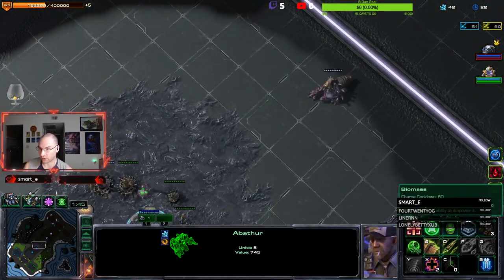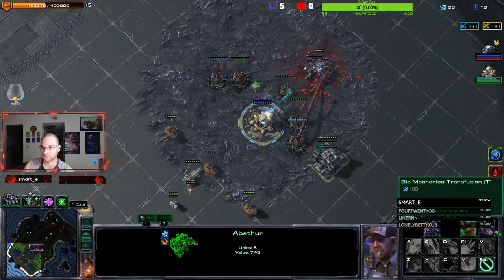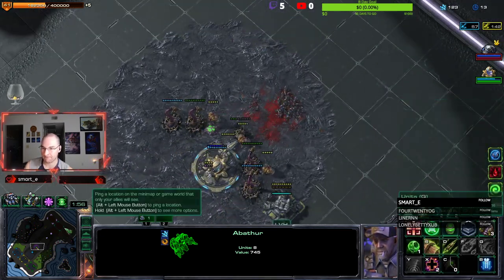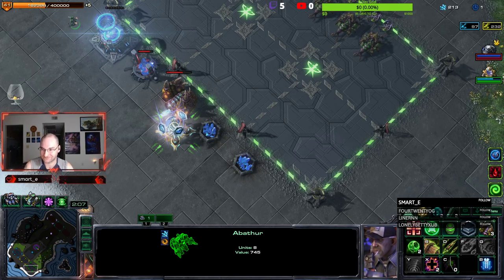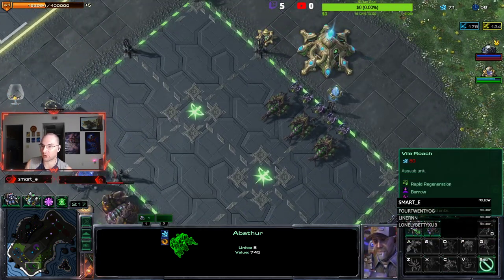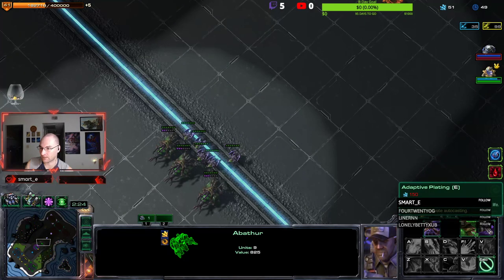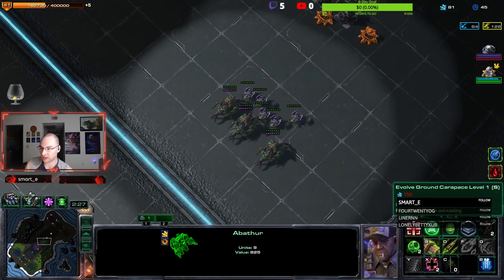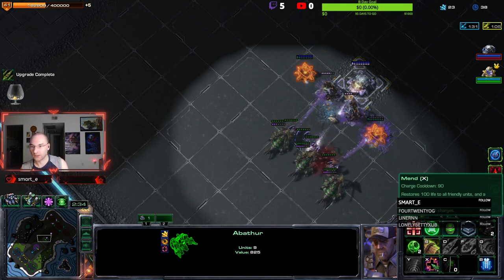We're gonna get our second gas right away. I'm not gonna get transfusion yet. All right, let's get these roaches down. Get another roach. We're not gonna get any tech yet, but I am gonna get one of the weapons. And let's get mend - we can push through the bunkers.